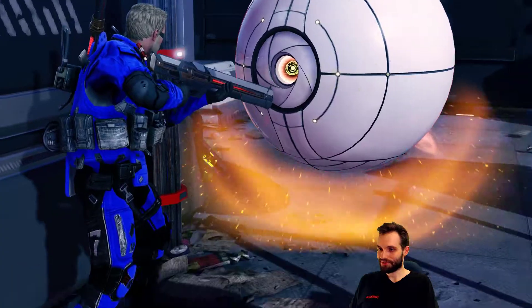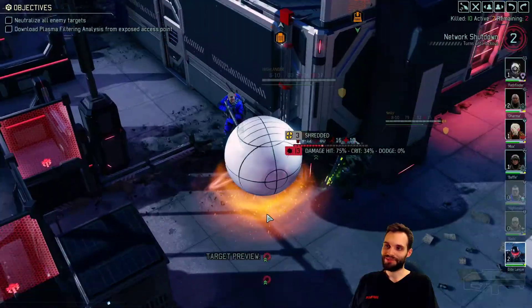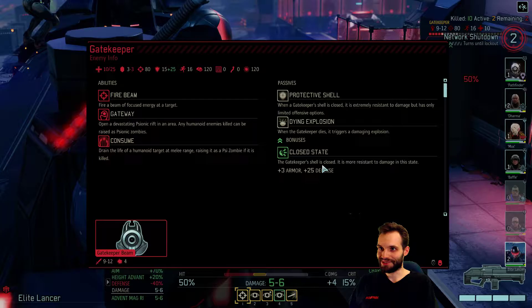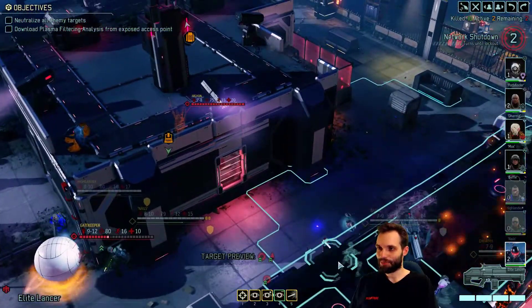I don't - yeah, crit won't kill. So we'll still take the shot here - hopefully get some shredder on. There we go. Perfect. But yeah, I completely forgot about that. So we will go ahead - yeah, dying explosion. So yeah, unfortunately that means we can't kill it this turn because I positioned like a moron.